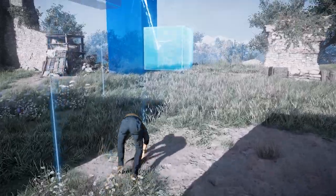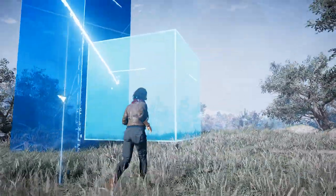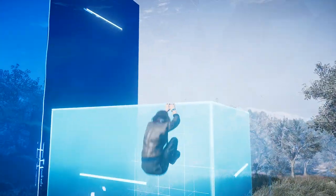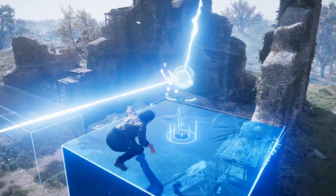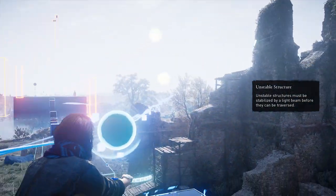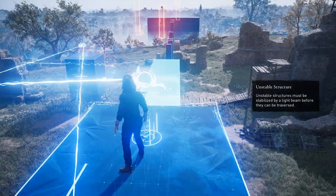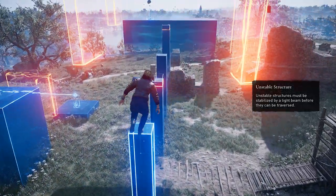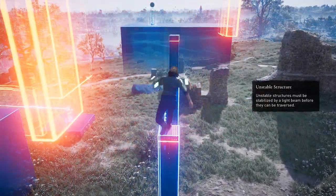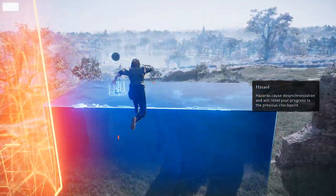Go over here, go over here, jump up, up here, and you're going to want to point this one down here. Once you got that, then you want to walk your way through. You want to be careful of the red blocks — make sure your timing is good with the hazards.